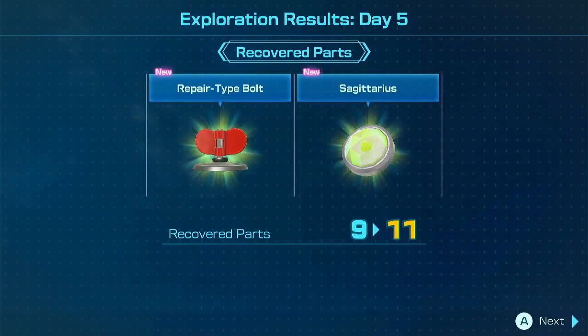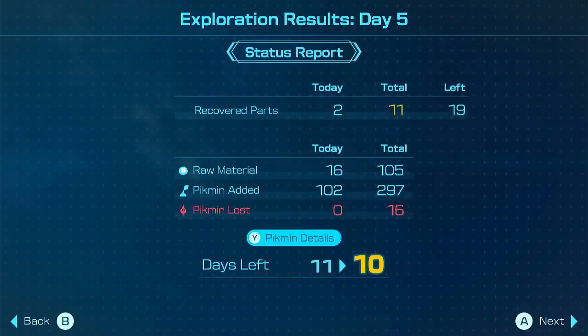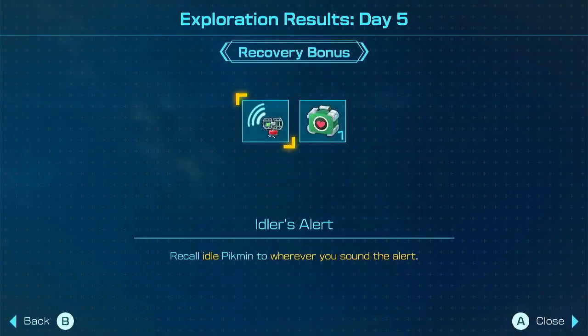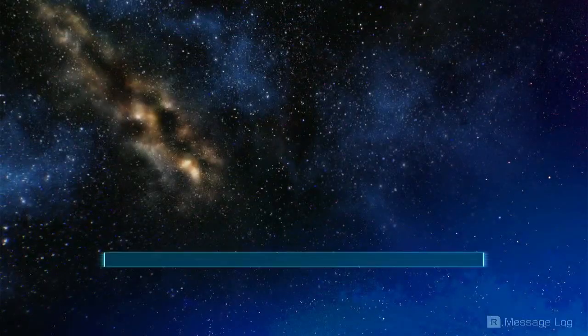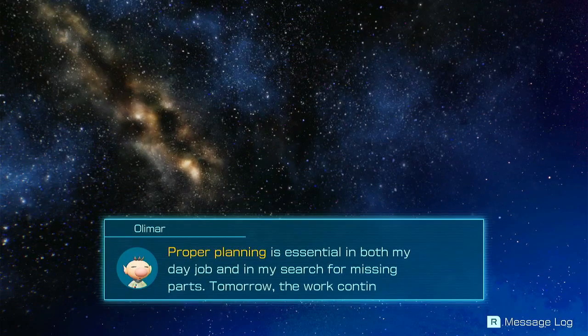We got two things. We got a Sagittarius — I don't know how to pronounce that, but we're fine. Got 11 ship parts now, 19 to go. Days left: 10. Didn't lose any Pikmin today, which is good. Adler's alert — yes, let's go. Proper planning is essential in both my day job and in search for missing parts. Tomorrow, the work continues.